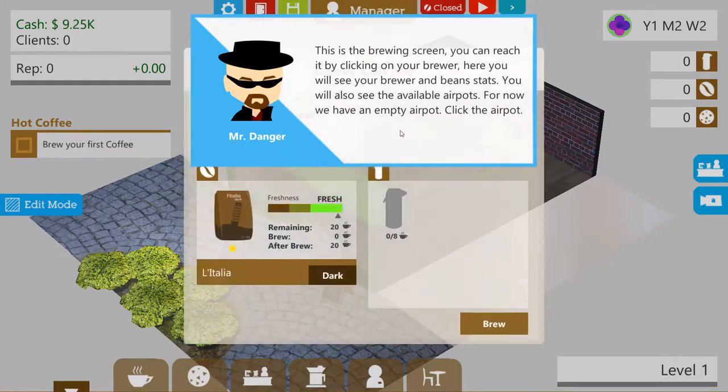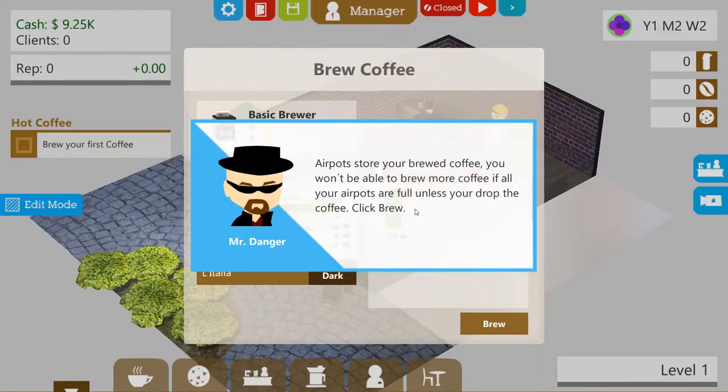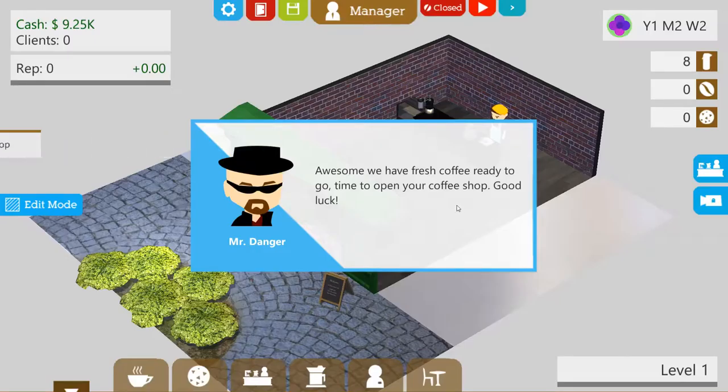By mixing your beans with your machines, you will improve the quality and provide more variety to your customers. Click assign. Time to brew fresh coffee — it's the brewing screen, where you can reach it by clicking on your brewer. Here you will see the brewer and the beans stats. You can also see the available air pots. We have an empty air pot — click the air pot. Air pots store your brewed coffee. Click brew. Awesome — you have fresh coffee ready to go. It's time to open your coffee shop!